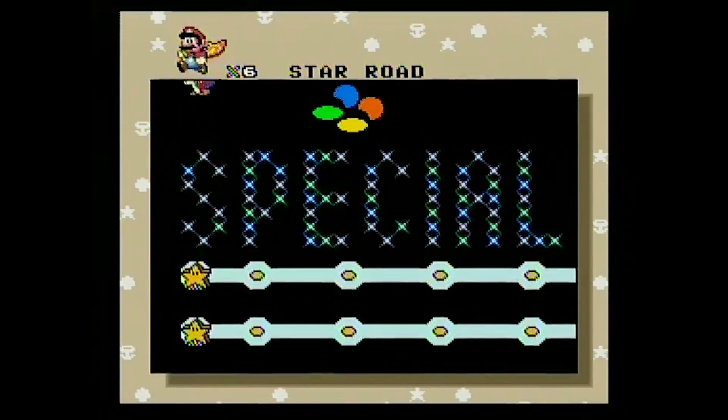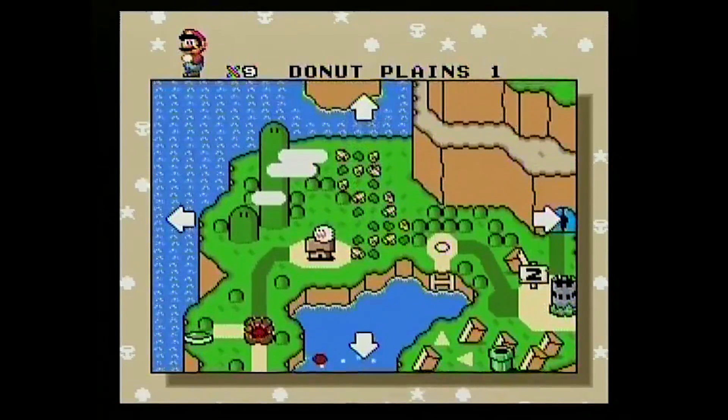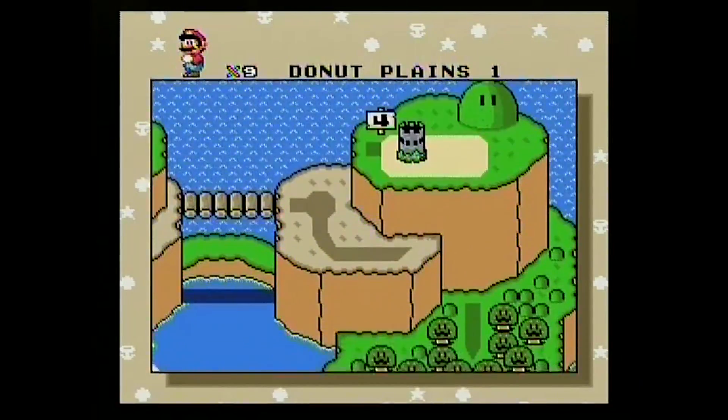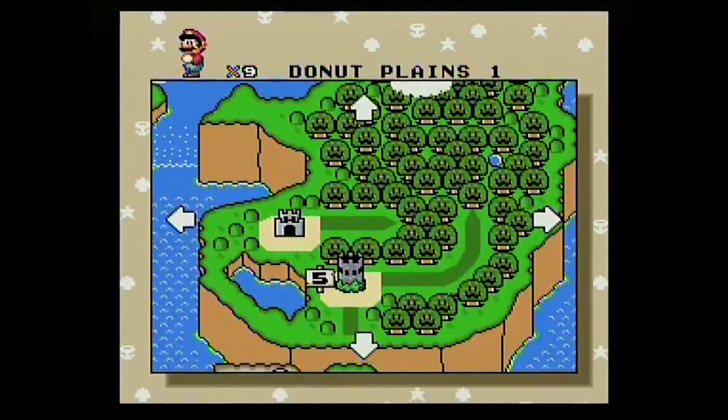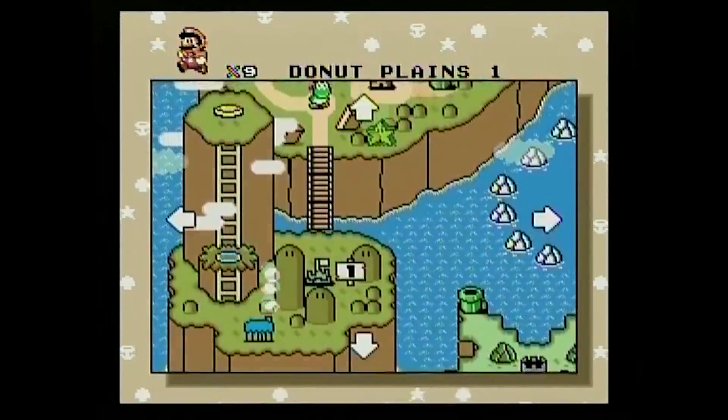You'll then be given another star to warp back to the beginning of the game, and you'll see that it is now brown. Here is the before — you can see that it is very green and bright. And here is the after — it is now brown and a lighter green.